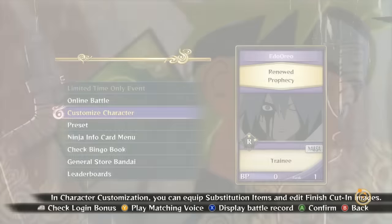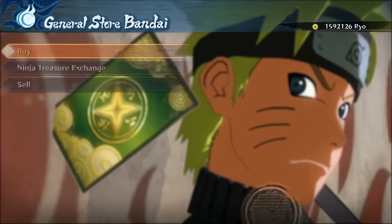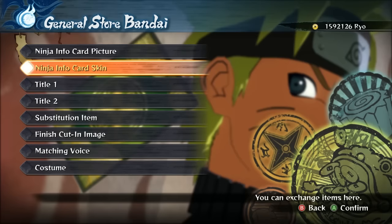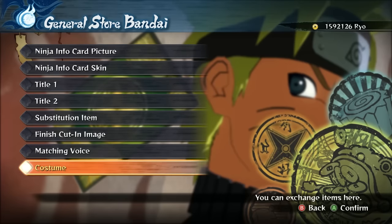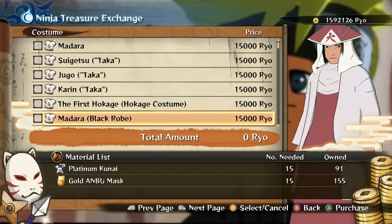So I did a little looking around. What you have to do is go to General Store, Bandai, and then go to Ninja Treasure Extremes. Now it may seem a little weird to go there — that's why a lot of people didn't know where to go — but right at the bottom you'll see Costumes, and then you can just scroll through and purchase them.